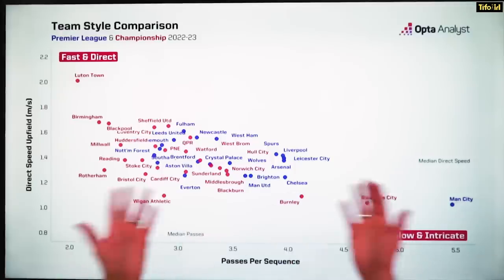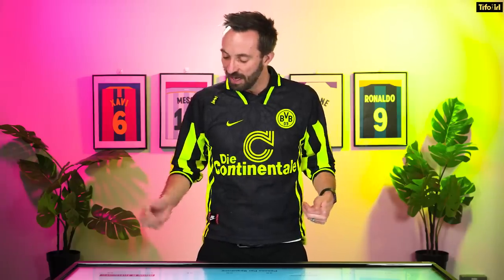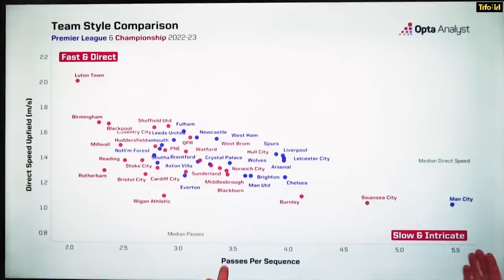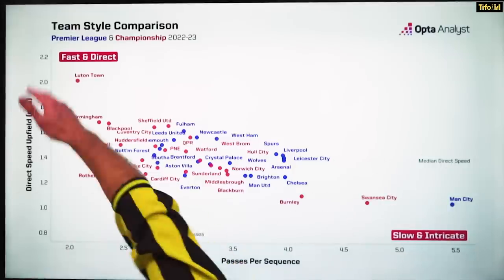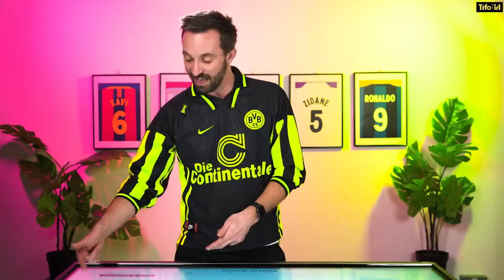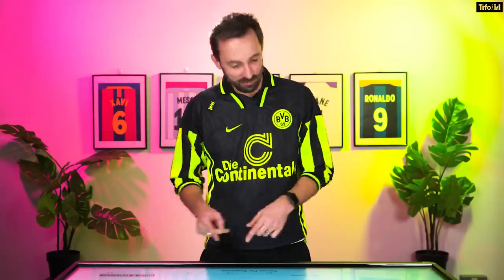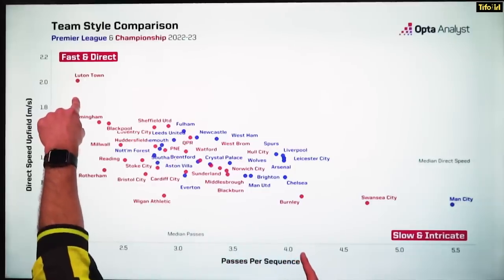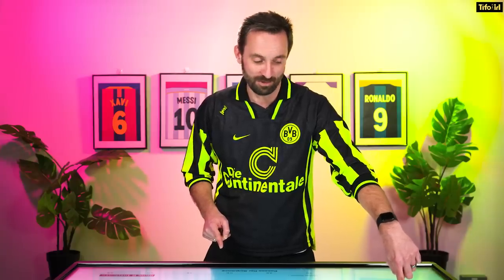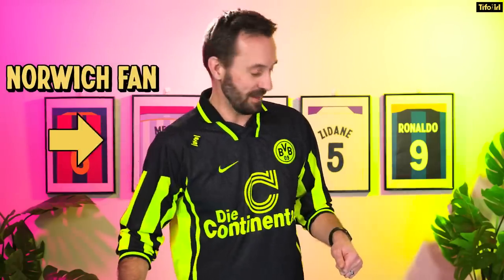Opta have produced a lovely graphic showing exactly what it is to be Burnley stylistically right now. We can see the slow and intricate corner of play — that's basically the passes a team plays per sequence of possession, and how quickly they move up the field with it. Manchester City are slow and intricate in the Premier League; Burnley are likewise in the Championship. Burnley under Sean Dyche were probably over next to Luton, which is not always a bad place to be — but probably is here. So Burnley are the Manchester City of the Championship, which used to be Norwich a couple of years ago.